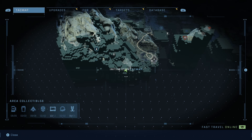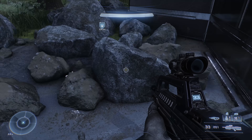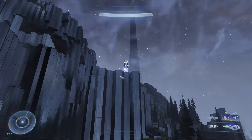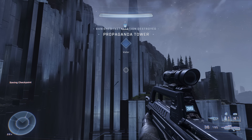Activate the tac map again for the next propaganda tower. You can get a good line of sight to it from far away, so you don't have to go all the way to it. Take it out from range with a pulse carbine and battle rifle combination.